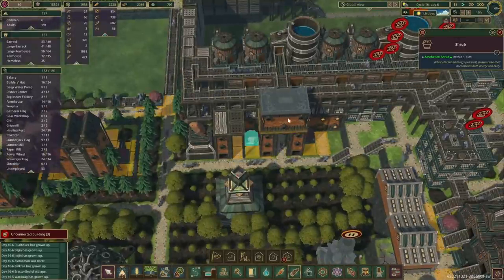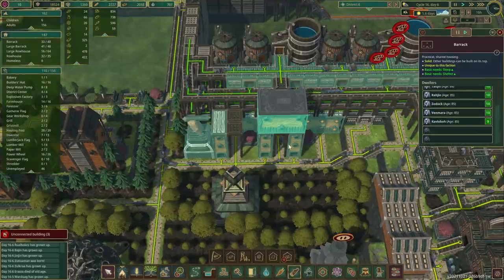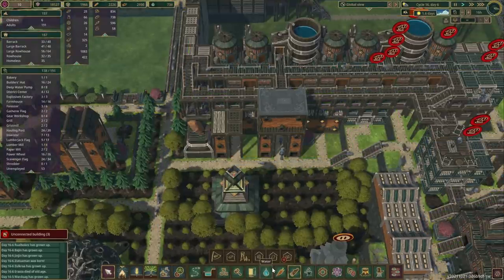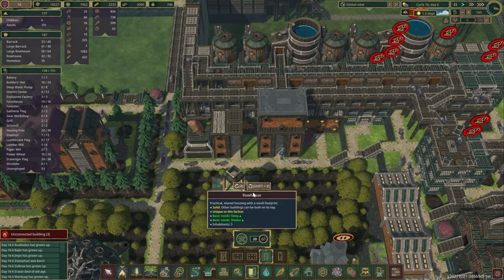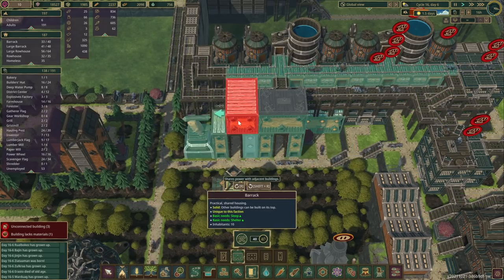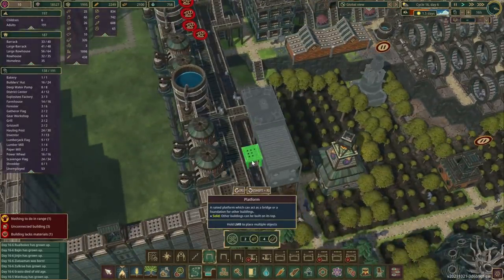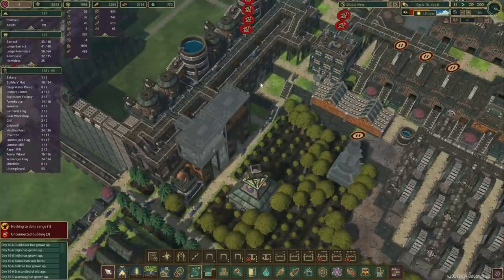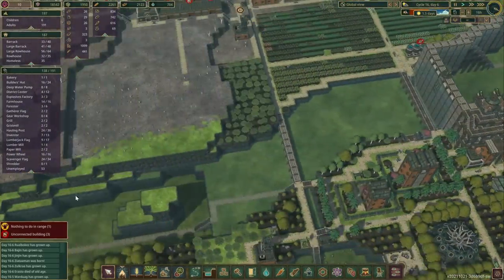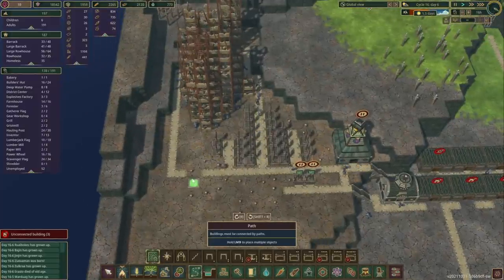It seems we still have a few homeless. How many vacancies do you have? Not too many. Unfortunately we're gonna have to build another one here, but not to worry we can rebuild those decorations very easily. We'll do the same at the top here as well. That should hopefully house some of our beavers.